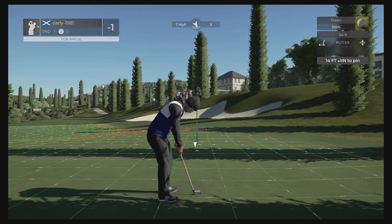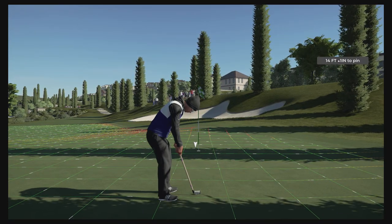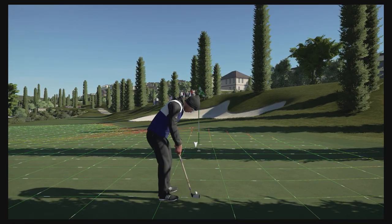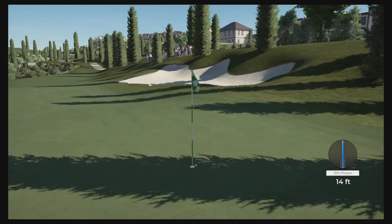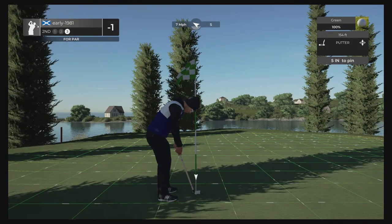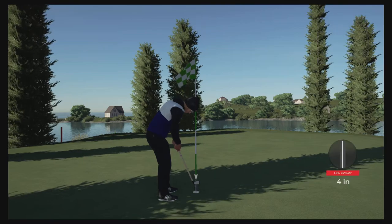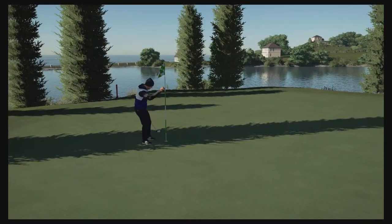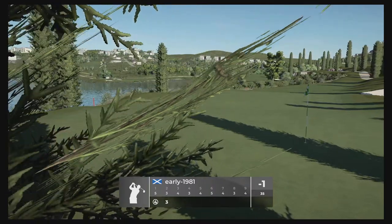This is a very makeable putt for birdie — we'd love to kick things off with back-to-back birdies. Got to make sure we get the weight right. It should turn back — the weight's good — oh my goodness, we just burned the right hand side of the edge. Can't believe I missed that. We do tap that forward for par and will remain at one under par moving on to the next tee box.